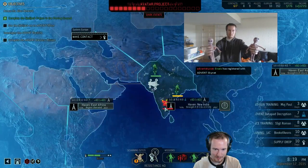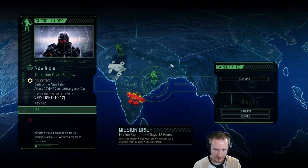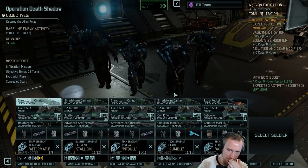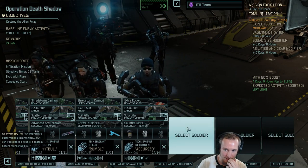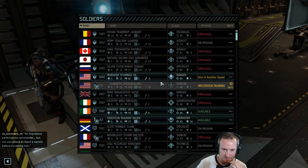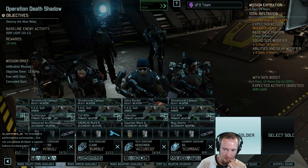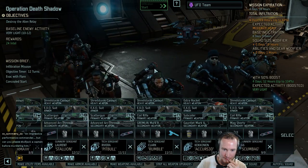Can we do this? Smash and grab — destroy the alien relay. I'm gonna boost this mission; it gives us 24 intel to beat it. It's gonna be very easy to beat — well, maybe 'very easy' is pushing it, but quite easy. It may end up being a light mission for six soldiers.